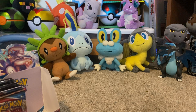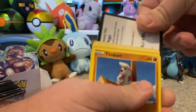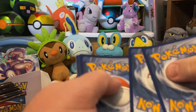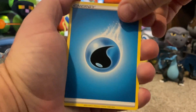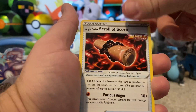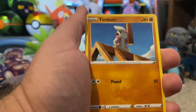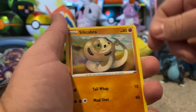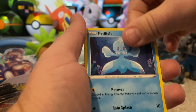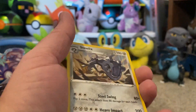I'm halfway through this half of the box and I'm already happy with the pulls — I know not too many other people can say the same thing. Hopefully my luck will also bring you guys some. Water Energy, Scroll of Scorn, Bisharp, Single Strike Energy, Timbur, Tepig, Glamio, Silicobra, Frillish — oh, a reverse Single Strike Snorunt — that's a nice reverse to get — and a holographic Steelix. Awesome!